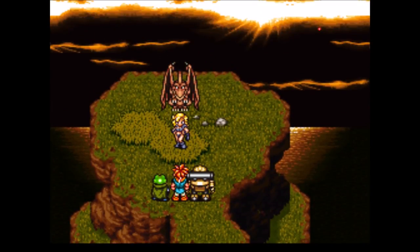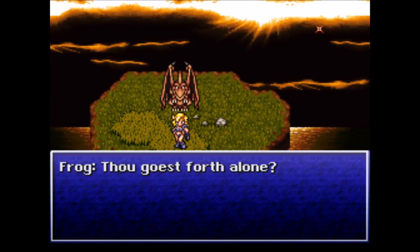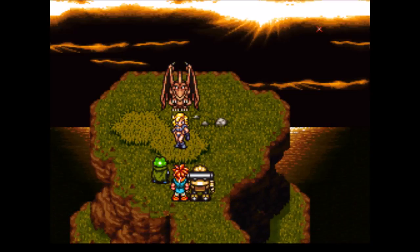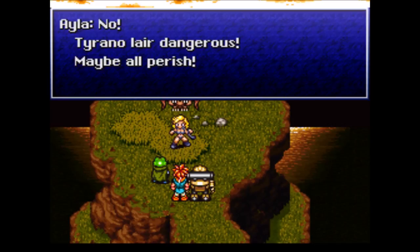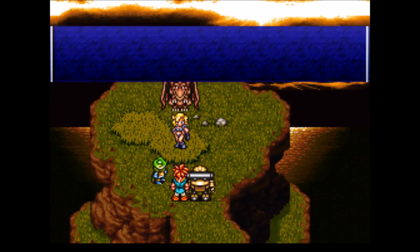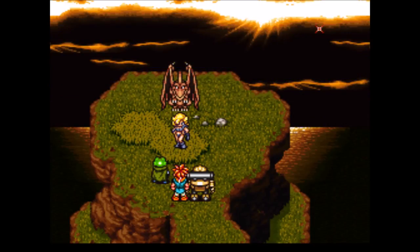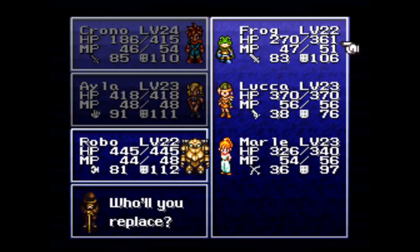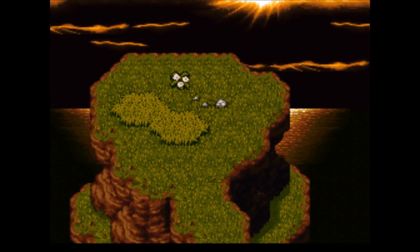Hey there Ayla, what's going on? You can still see that red star in the sky — it's still there. It's kind of interesting, the juxtaposition between Frog's old English and Ayla's caveman speak. She can just summon the Dactyl right out of the sky — sweet! Now we get to choose our party member. We'll go ahead and bring in Frog — he hasn't had much screen time. You can change him at any time; it really doesn't matter.